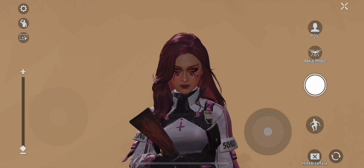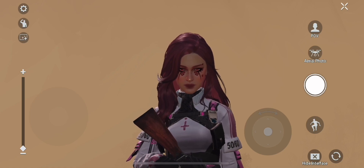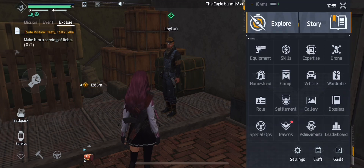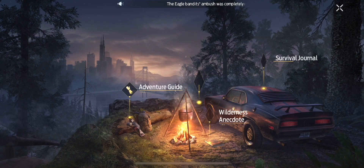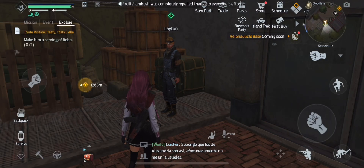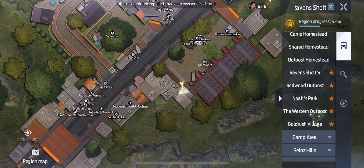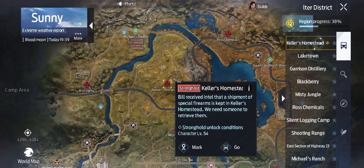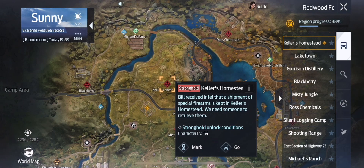we'll be covering the side mission called the Annoying Boar. Open up your schedule on the top right, tap Story, then Wilderness Antidote, and then select Wild Boars. It's going to be sending us to Keller's Homestead, so scroll down to Redwood Forest, select Keller's Homestead, and then go there.